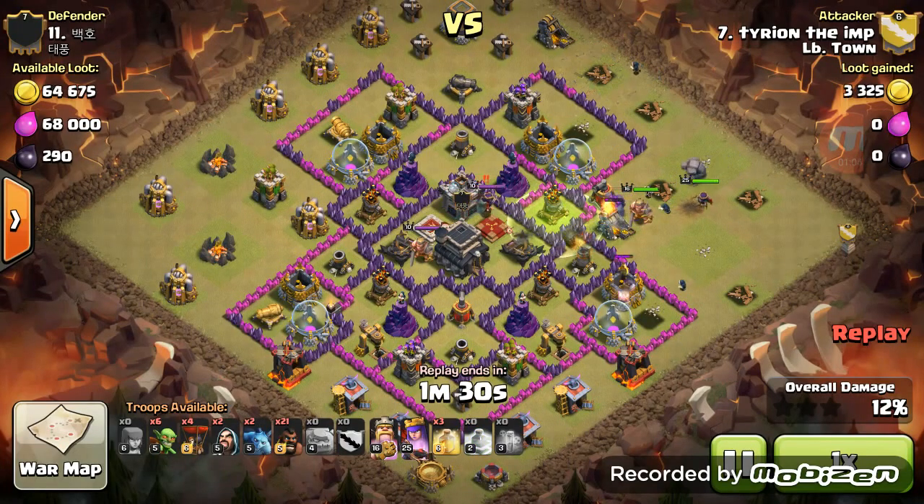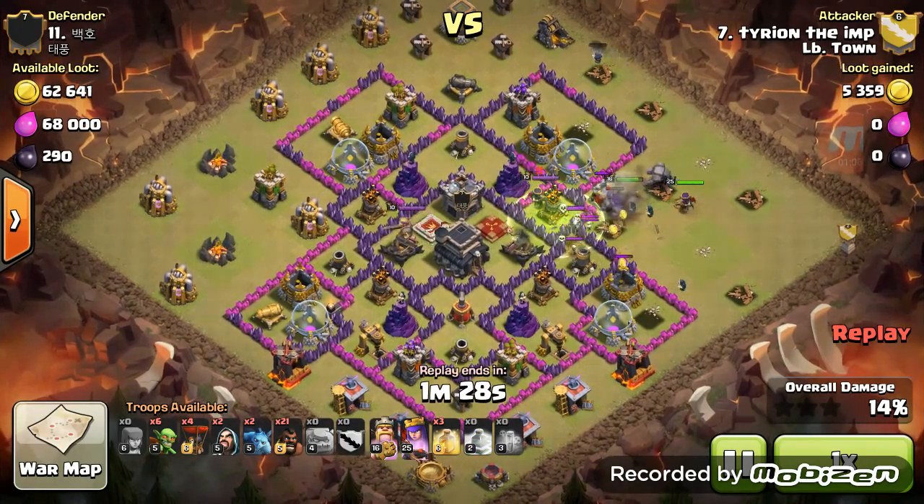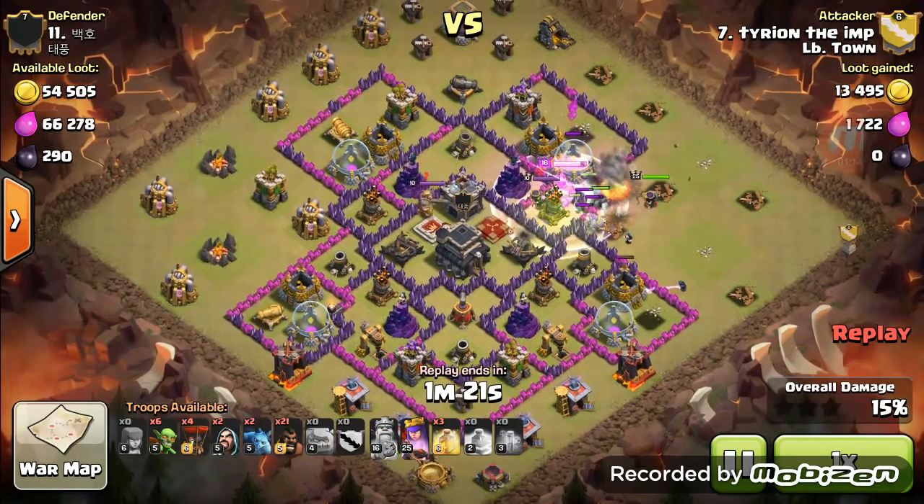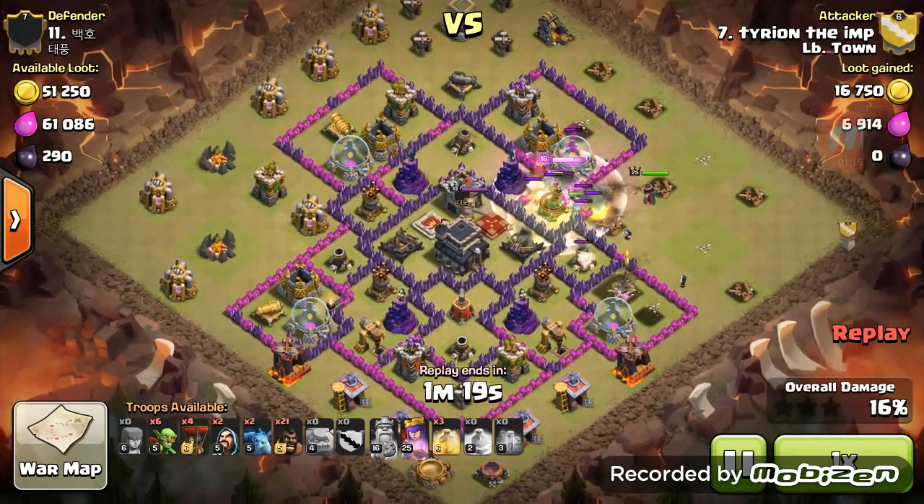I come in here — I'm trying to get this enemy Archer Queen. Jump spell. Here comes my troops inside. Takes down the Queen.